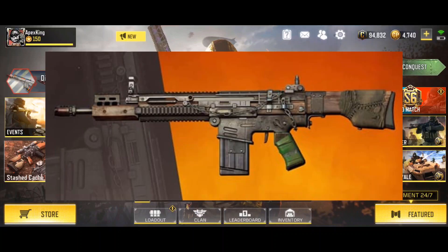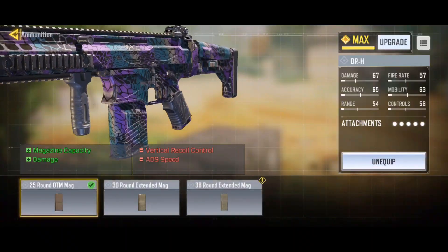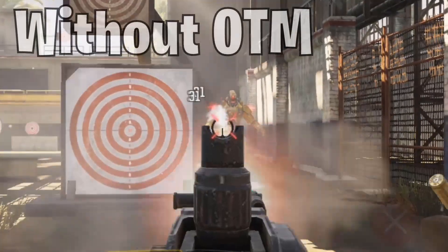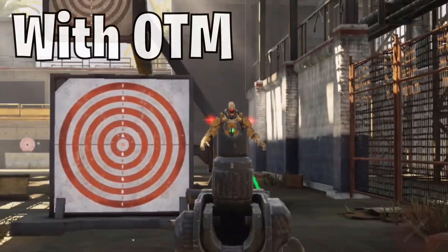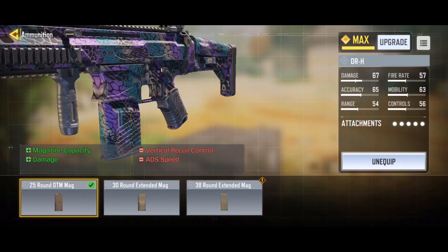It is none other than the DRH, also known as the SCAR, inside of COD Mobile. The DRH has a special attachment called the OTM Mag. The base damage on the DRH is 31, and with that attachment it goes all the way up to 37 damage, which means you are able to three-shot kill your enemies if you have the OTM Mag equipped. This makes the DRH the highest damage assault rifle in COD Mobile, at least as of right now.